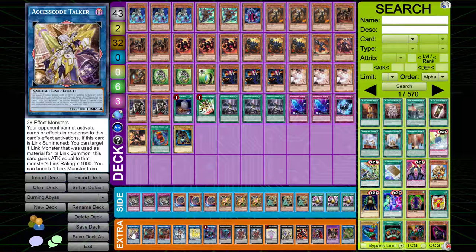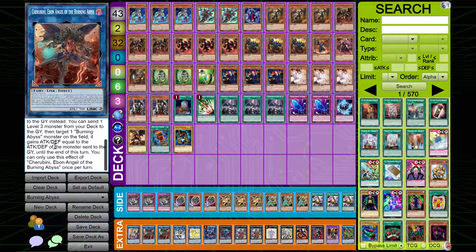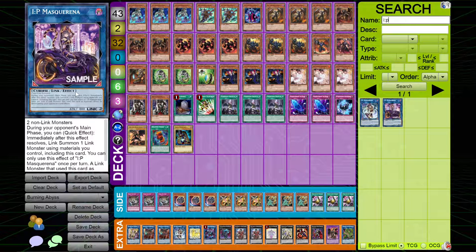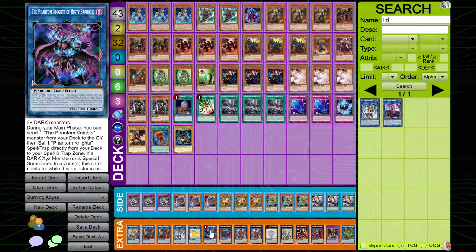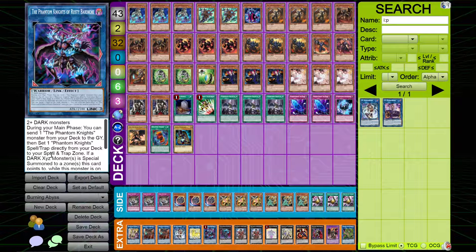Going into the extra deck — I play one copy of Access Code for OTK potential. I play two copies of Cherubini, because I want to be able to have follow-up plays if somehow they stop my Cherubini, despite the fact that Cherubini sends for cost. Usually they're gonna have a hard time outing this, but it's still good to have two. I played one copy of IP Masquerina — I'm thinking about cutting this card, it's kind of useless in the deck. Have you seen the new art for IP Masquerina? It's like straight-up e-girl costume — I kind of like it, but I prefer the original art more. I play one copy of Nightmare Unicorn because of plays with IP Masquerina and Access Code — it's so free in this deck to go into Nightmare Unicorn and then Access Code. I play one copy of Rusty Bardiche because Rusty's God — this card has insane combo potential with this deck and basically revived the Phantom Knight's Burning Abyss deck.